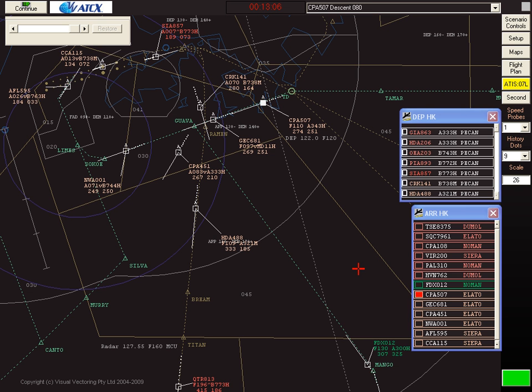This is the VV simulator configured for Hong Kong approach when the duty runway is 07. This is part of the ATC-X gaming package. The object of the scenario is to sequence aircraft on runway 07 left, while departures are off runway 07 right, crossing across the inbound aircraft, which all have to be separated.